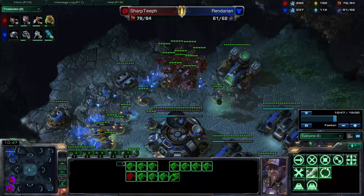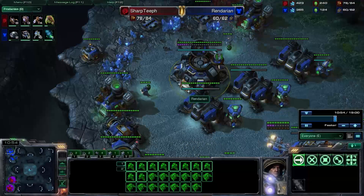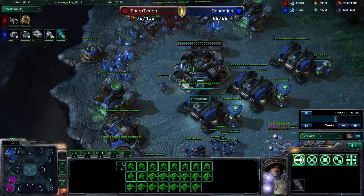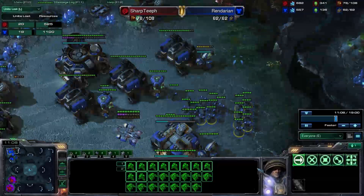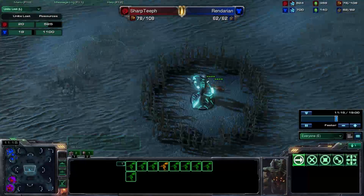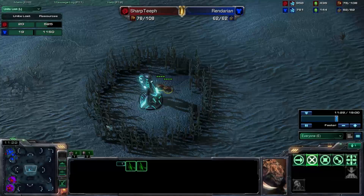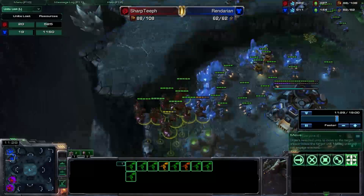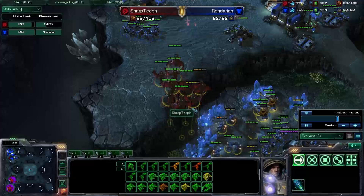There is nothing Mutalisks like more than an extremely oversaturated mineral line. Luckily for him he did move his units down and is settling his expansion — he took out those Zerglings. But I'm doing so much damage. Looking at the Units Lost tab, I've lost 20 and he's lost 18, but most of mine are just Zerglings at 25 minerals each — that is huge in my favor. He has lost more than double the resources I've lost.